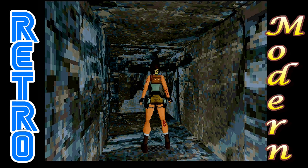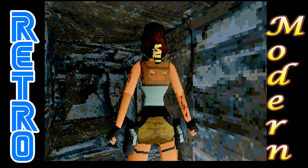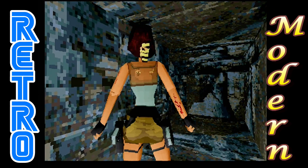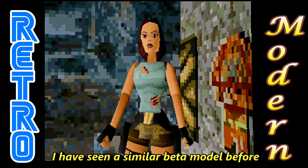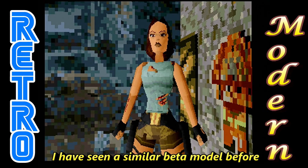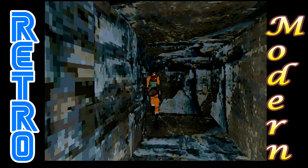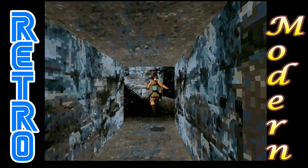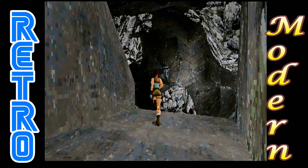Straight away when the game starts, we can see Lara has got cuts on her — on both arms and also her right leg. You can see them better there on the arms. So the character model has been changed. If I get a better view of Lara, you can see she's also got some scrapes on her front and her top's ripped. So they've changed the model.